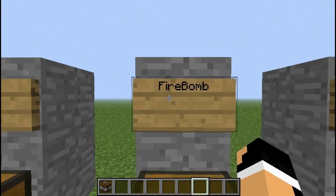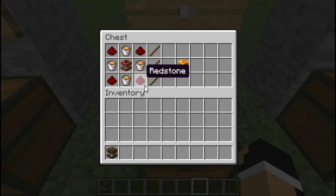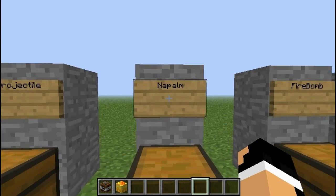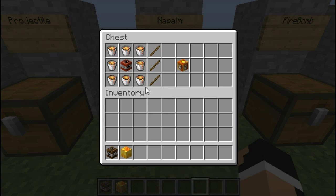Next, fire bomb. This one's really cool too, but it's a little bit more expensive. You're going to need some redstone, some lava buckets, and a block of TNT, and it'll pop you out a fire bomb. We're going to set these off, don't worry. Next up is napalm. This one's a little bit more dangerous and kind of expensive too. You're going to need a lot of lava buckets to surround that TNT block to get your napalm.